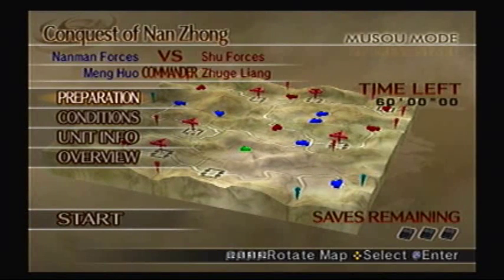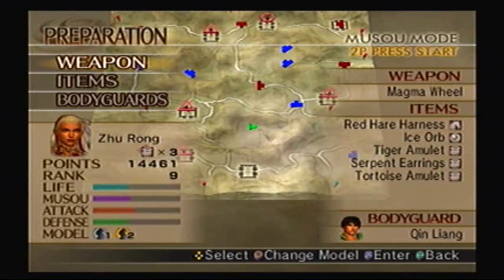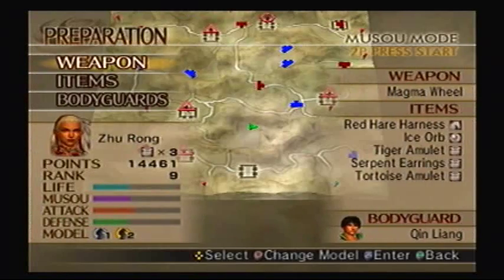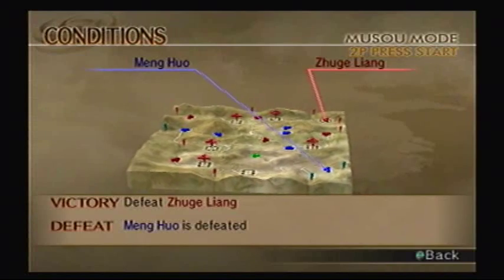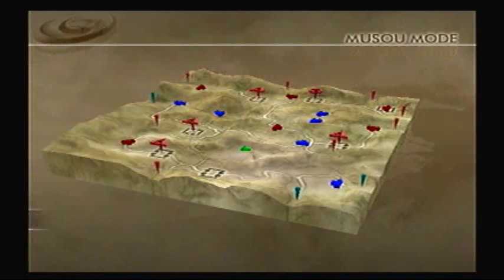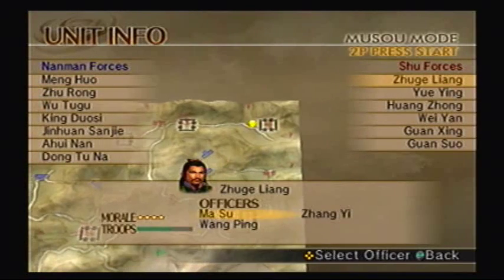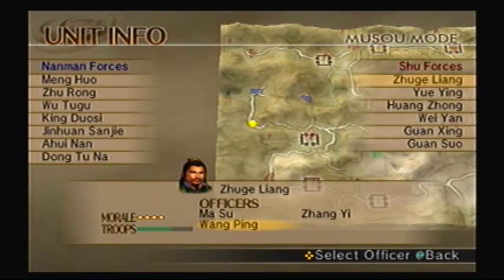Alright, so this is the final stage of the Nanman campaign and said to be pretty tough for obvious reasons. I think the magma wheel would be better because it fills my musou gauge faster. So we'll go over the conditions: we just have to defeat Zhuge Liang over there to the northeast. Make sure, of course, Meng Huo does not get killed. He's got quite a few sub-officers with him — Masu, Zhang Yi, and Wang Ping. They're all over there to the west.